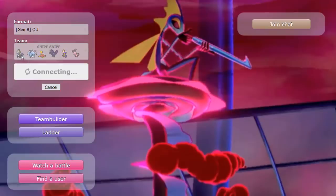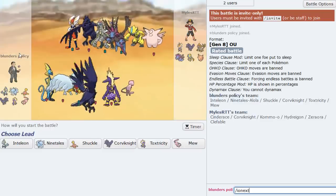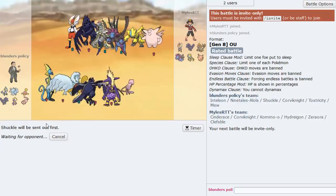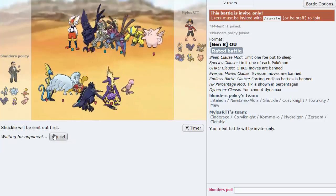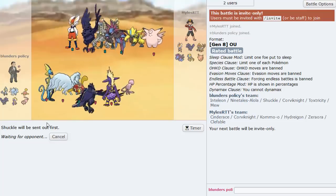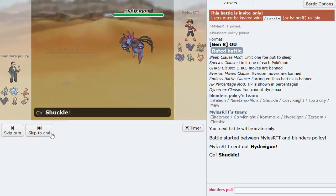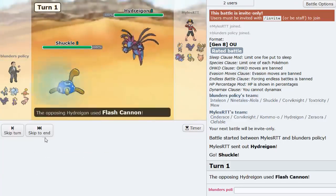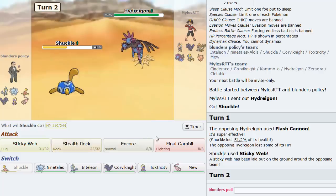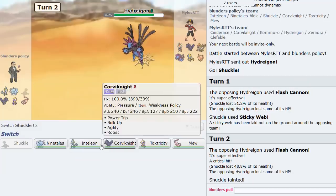Inteleon is definitely proving its worth — definitely becoming my favorite of the starters for now. It used to be Rillaboom for some time, but I'm really enjoying Inteleon. This looks like the same Joey team. I'll just go webs here, then Final Gambit — he doesn't set up or anything, which is good.